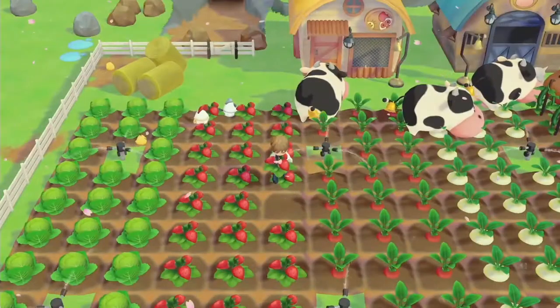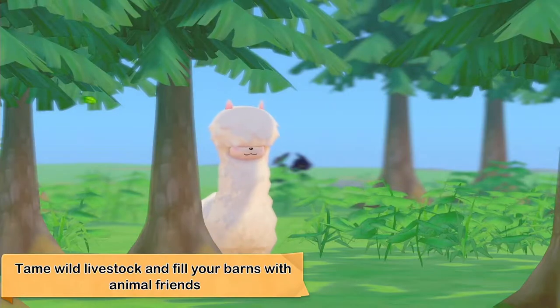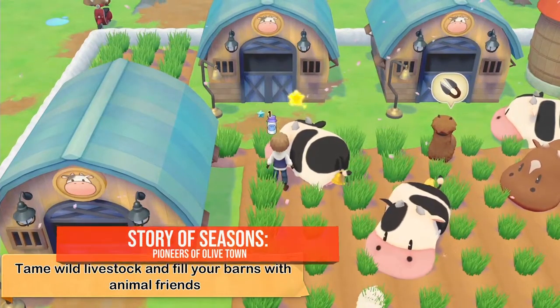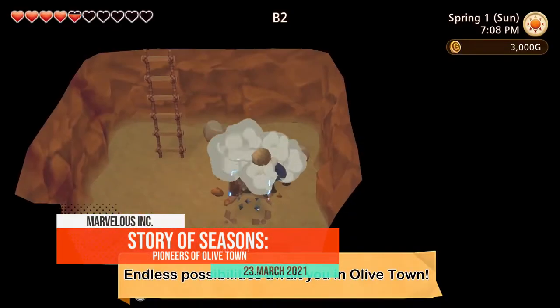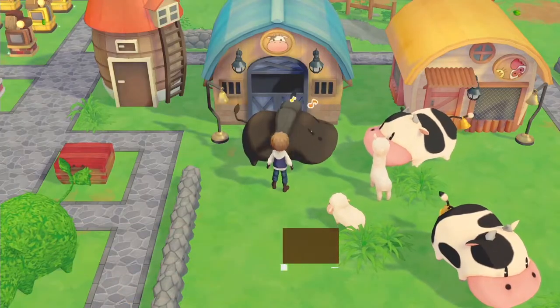If you're already familiar with the first version of the game, you already know what you're in for. But if you're not, don't worry — with seedling mode, you'll get a hang of it quickly. Indulge yourself in this cute story, made perfectly for everyone in need of relaxing. Story of Seasons: Pioneers of Olive Town comes out on March 23rd on Nintendo Switch.